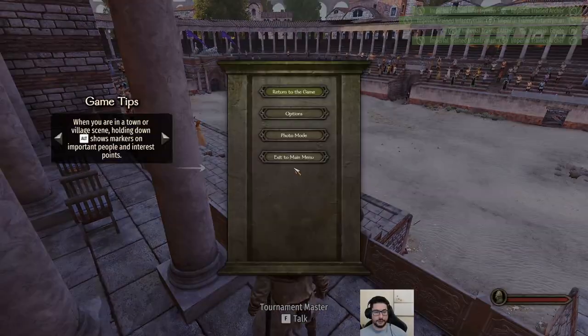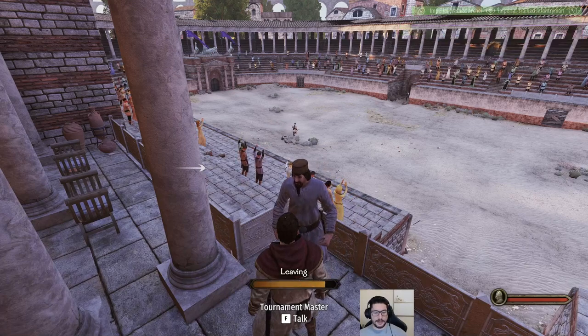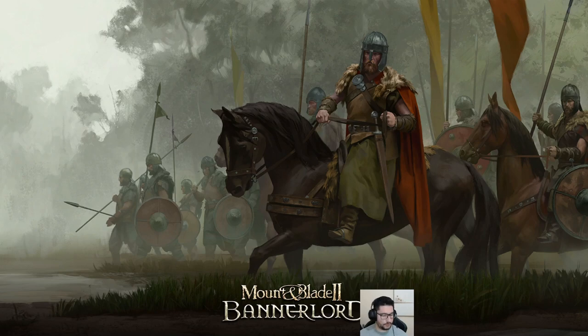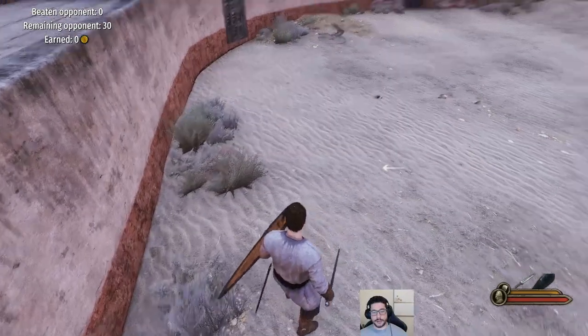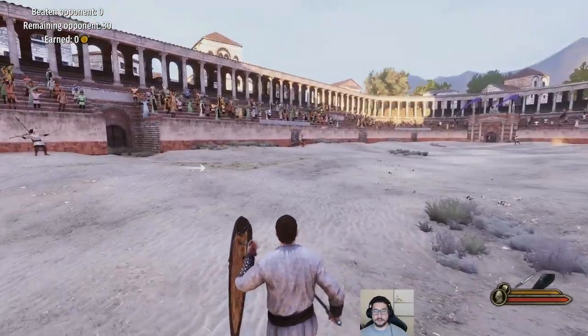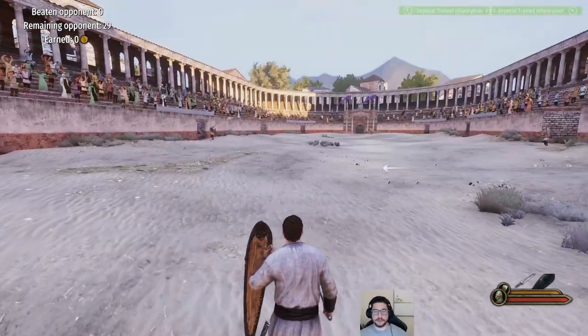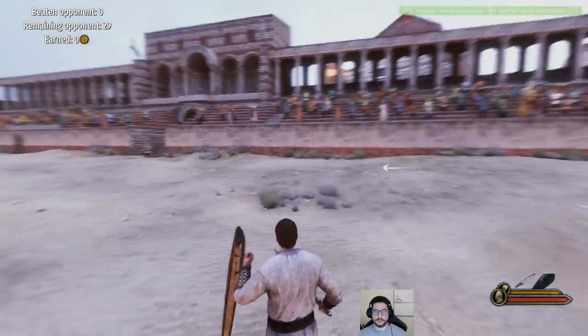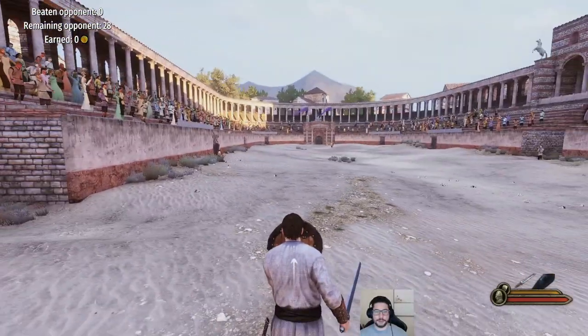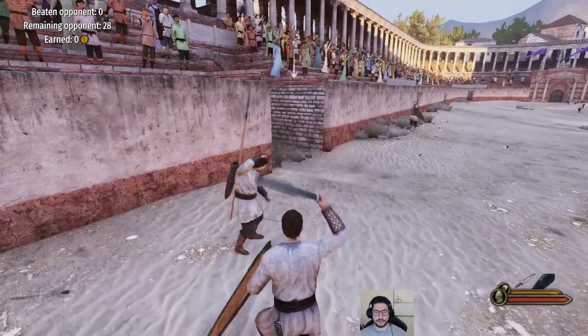You have the arena where you can fight normally or fight in tournaments — those pay pretty well. Some towns and castles have tournaments going. You need to speak with the arena master the first time you get to an arena so he introduces you to it. He explains everything about tournaments and practice fights, and how much you make if you fight a normal fight.